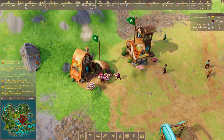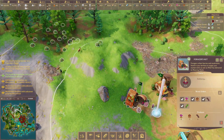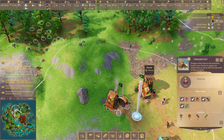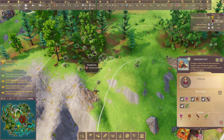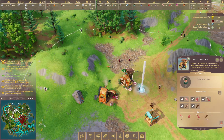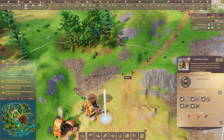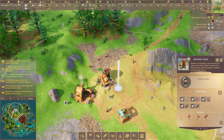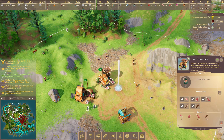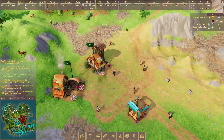Looking at food now — you've got foragers and hunters. Foragers go out and forage for food; clicking on them shows you what they're foraging for, such as mushrooms and raspberries. The hunters lodge, as it sounds, sends workers out to hunt animals. You've got deer and rabbits in the game, and they can collect rabbit meat, boar meat, and deer meat, as well as leather, which is used towards some of the armor in the game.